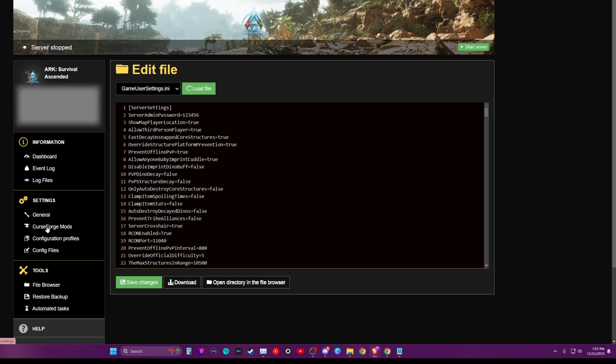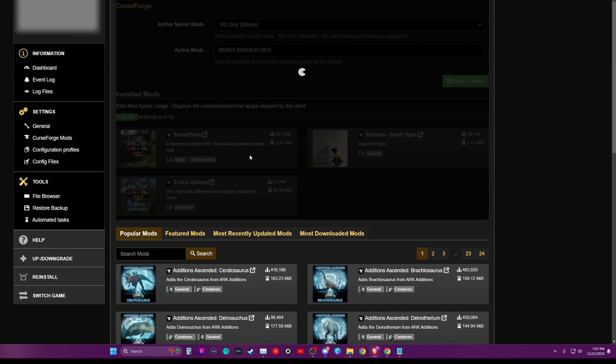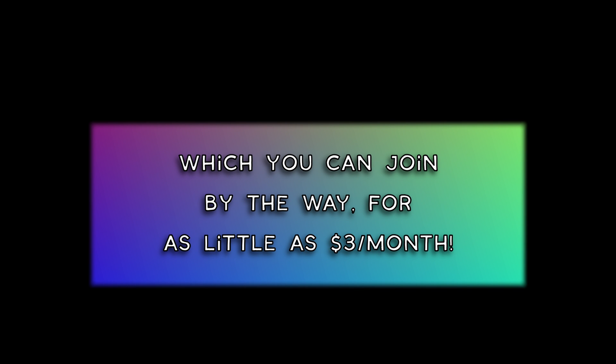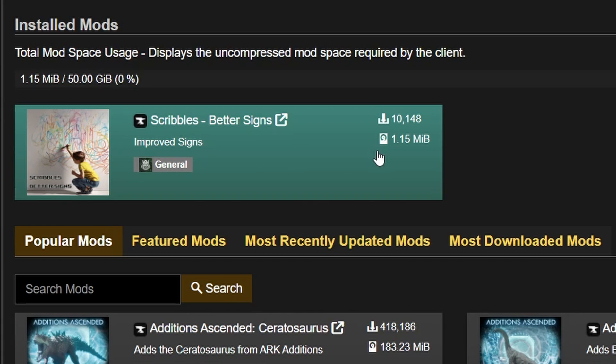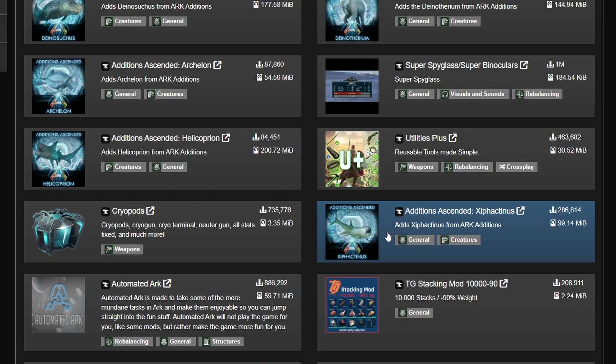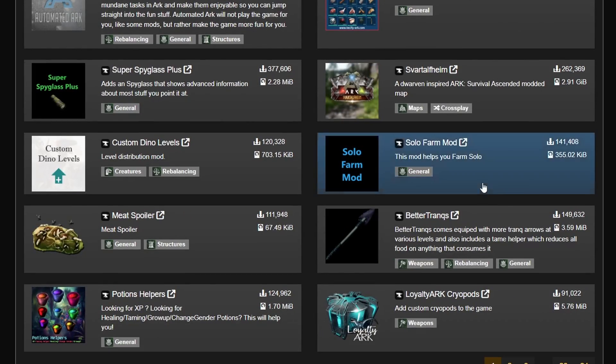If you want to add mods to your server, you can do that over here via the CurseForge Mods tab. I was going to try to set it for Svartlheim, but — editing Songbird here to say — it wasn't available when I recorded this, but it is available now. I have a crossplay Svartlheim server for my member community, which you can join for as little as $3 a month. A favorite mod of mine is one for making signs easier to read with more font options. You can choose quality of life mods, mods that make the game harder, or mods that add additional creatures or hazards.